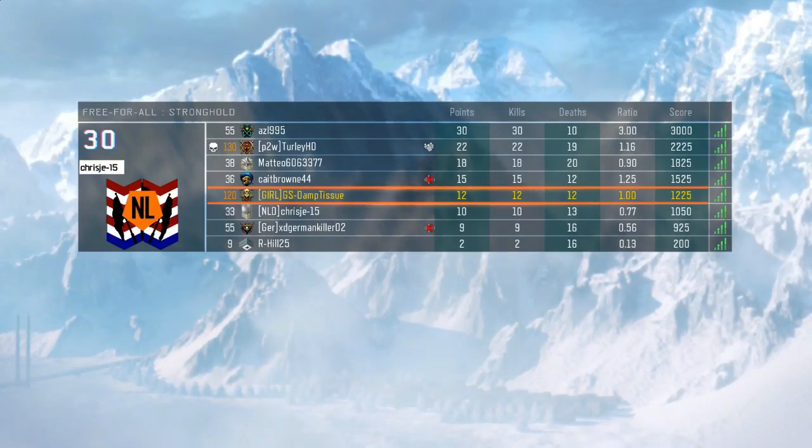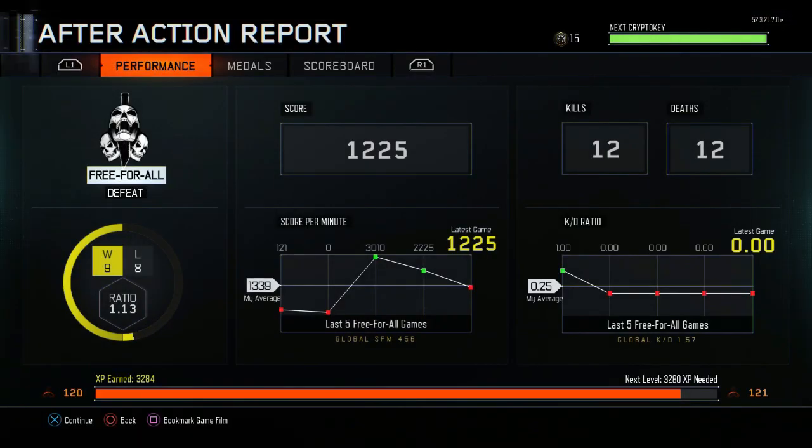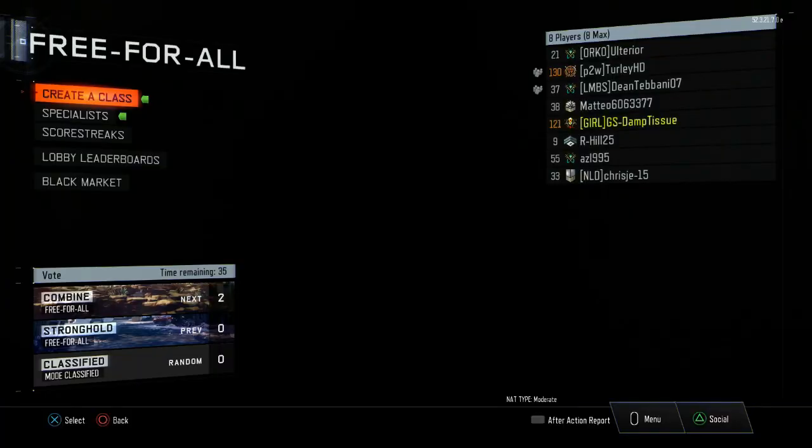After that, if you want to keep that rank, head over to zombies. I'll show you in a little bit what you need to do to keep that rank as well. As you can see, I've got the XP from that game. You can also keep the crypto keys from the other account, so if you want to duplicate crypto keys, there you are.